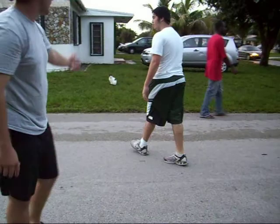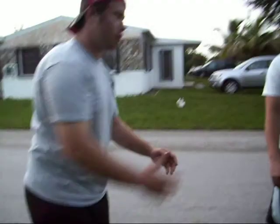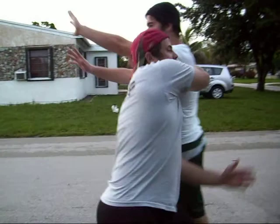How you do this is a bunch of techniques you can use. You can use a swim like this where you swim, you run it past him and he goes to block you and you hit his arm and come under like this — that's the club and rip. The swim is like this and you come over him.